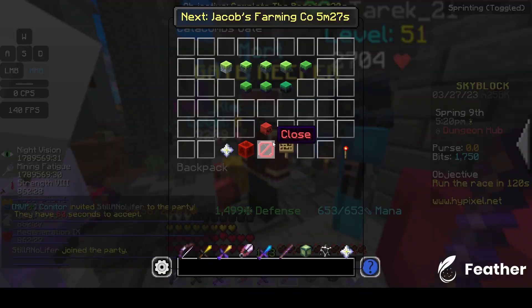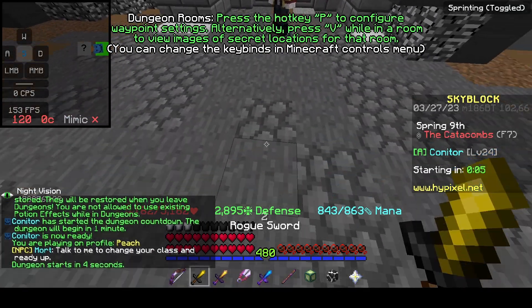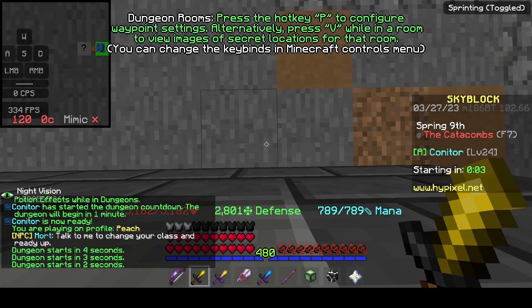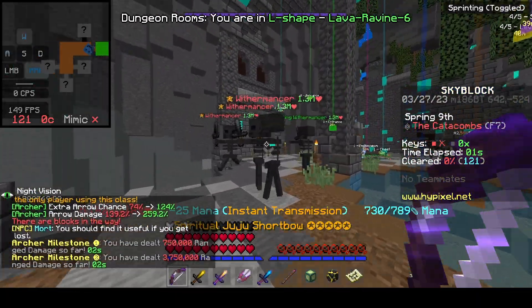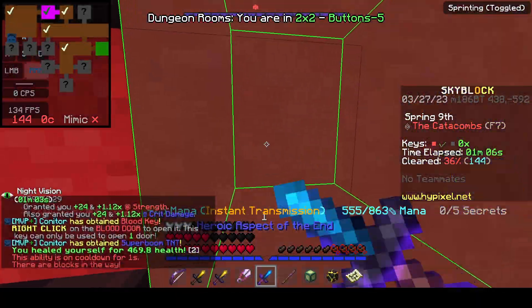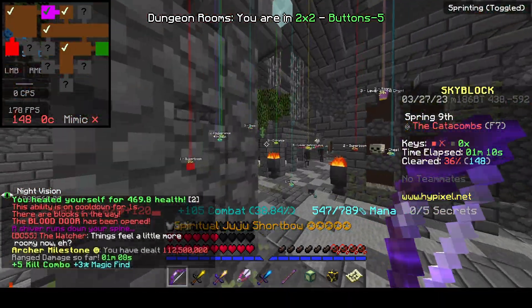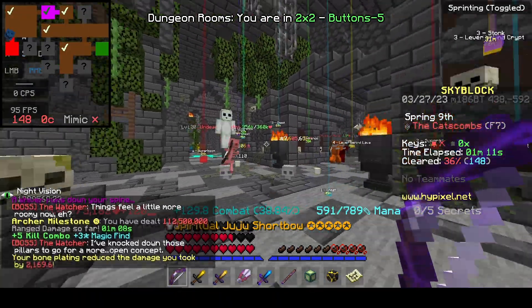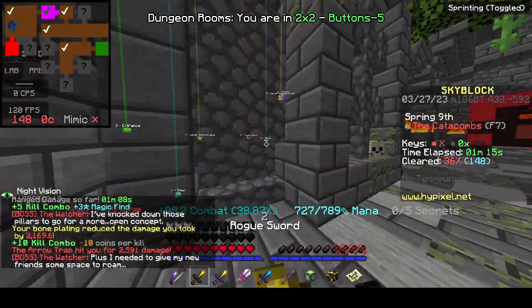We'll just wait for that. There we go. And then I'll just queue up seven. Then we just start off like normal. And then I'll just clear the gate as normal as well. Alright, and here we go. I am at the blood room. Check the area a little bit around the blood room.